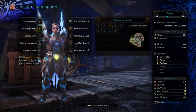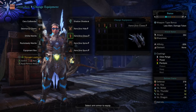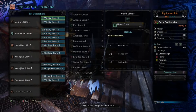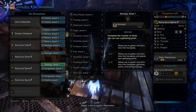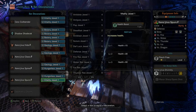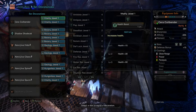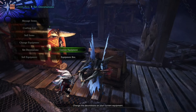We also have the shadow shades and the full Xeno'jiiva set. The reason we have this is just for the two-two-two-two slots, and shadow shades gives three. For decorations, we're running two vitality jewels, four botany, three geology, one hundred to hunger resist, and another vitality jewel — that's our jewel setup.